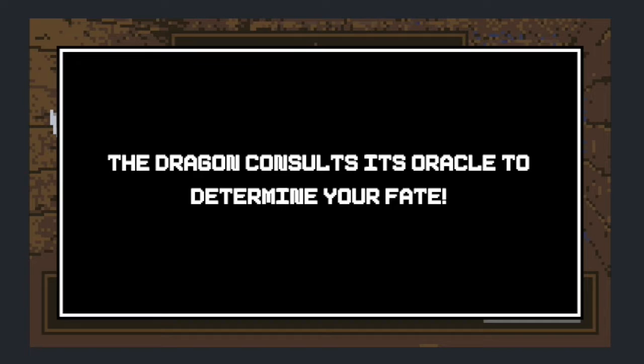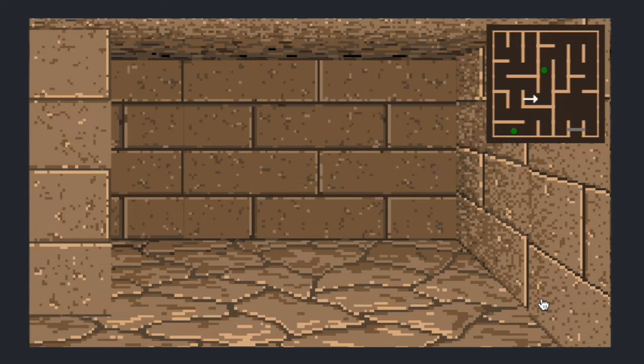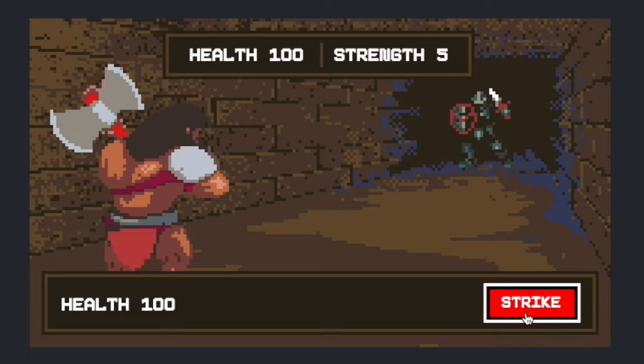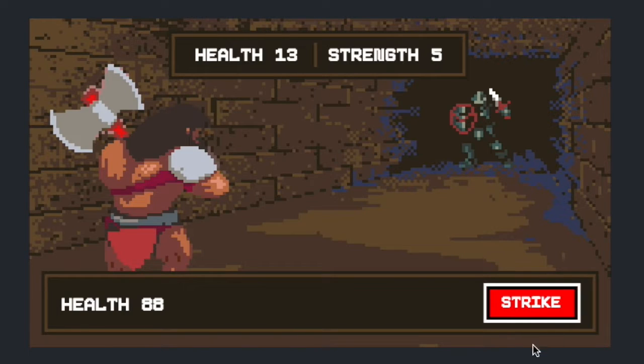Then we generate another turn and fight another mob. These could be implemented to be more dynamic in the future — multiple mobs, different events, puzzles, different kinds of loot, etc. So we fight this next enemy and take him down.